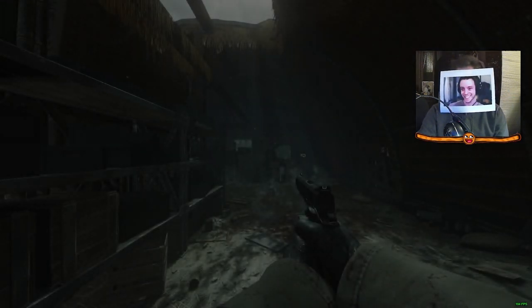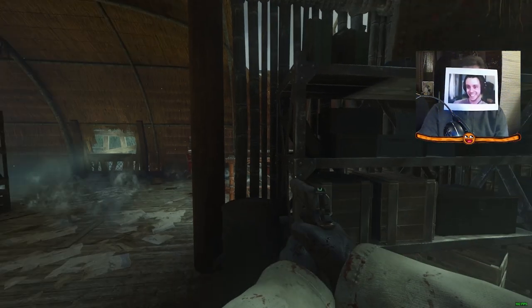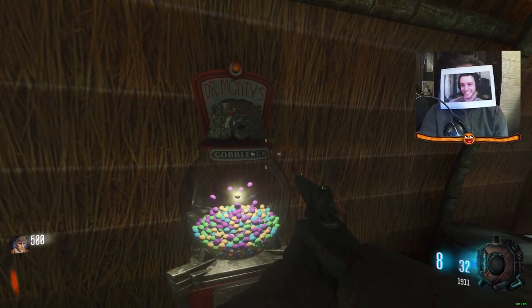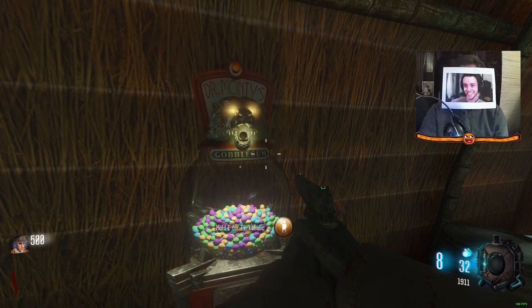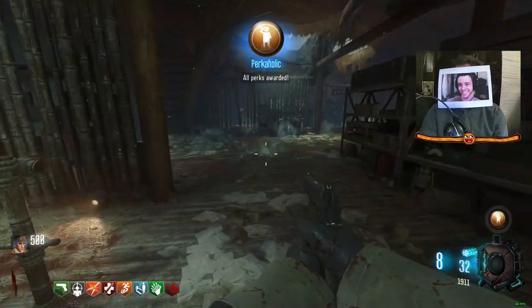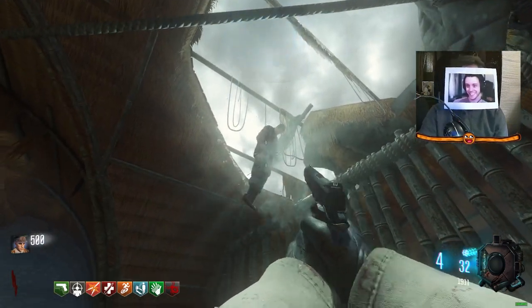Once that's done and you've loaded in, Dirt on Fong will look more bright and colorful. But the map is reset to start in the hut with a dumb-looking 1911. You'll need to immediately go to the Gobble Gun Machine they added. Since I'm a Zombies YouTuber, I will need a Pokaholic to do anything in this game. Since I got it first try, there's no need to restart this whole process.